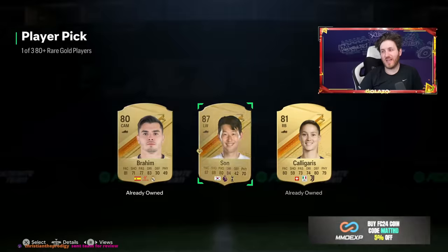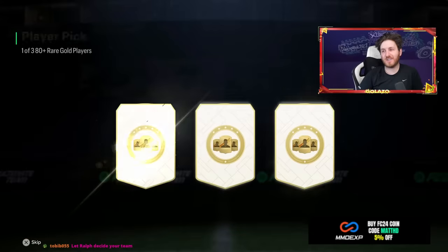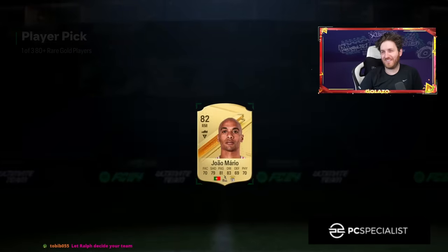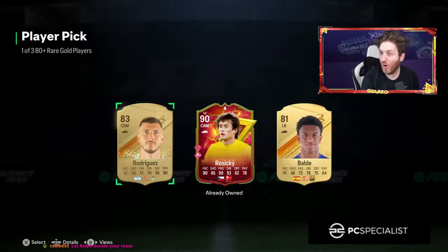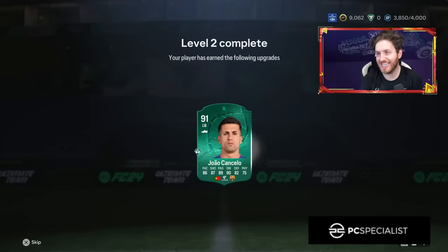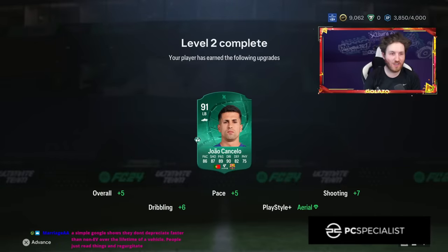Any walkouts here are massively welcome — please. Ralph, decide your team. An exchanger — we get Thomas Rosicky in a player pick, this is madness! Big evolution — he's now 91! My days, look at that card, unreal. I think we have some tradable rewards here. I wouldn't mind doing another team of the week player pick here — come on.